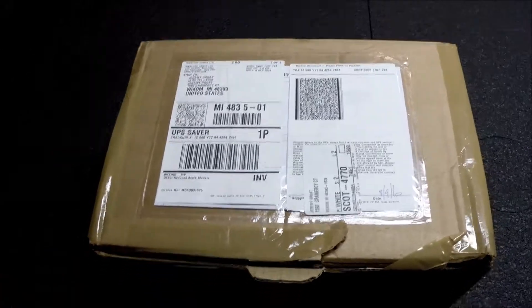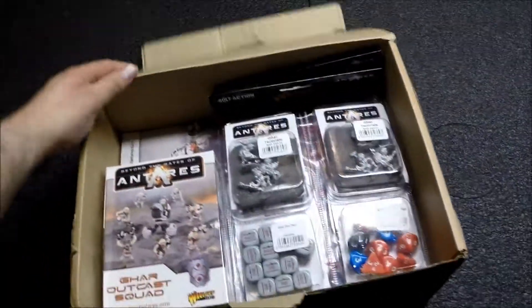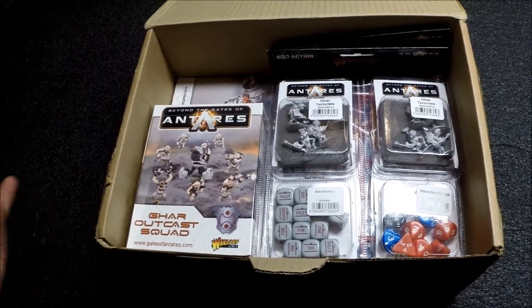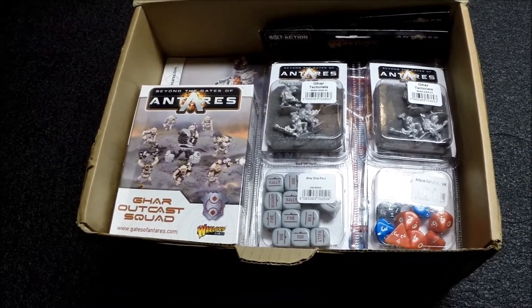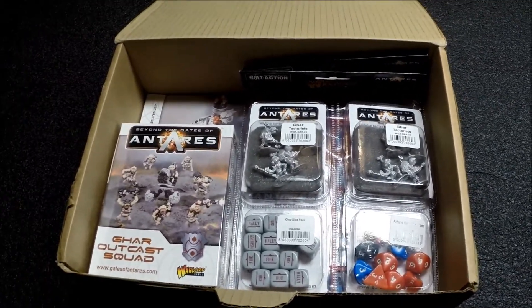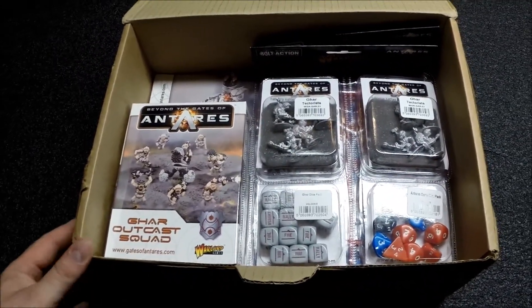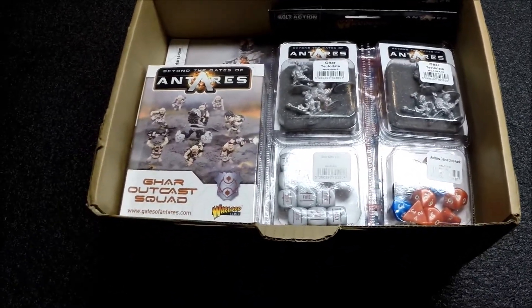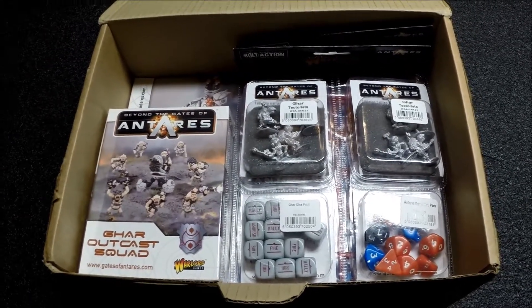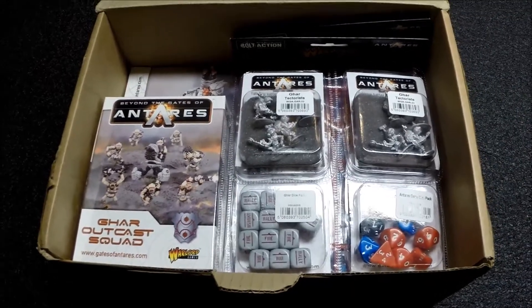Let's just open this up so you're not staring at the top of a box, because that's kind of boring. So I chose the GAR faction. Fluff-wise, they're an ancient humanoid race whose sole existence is to wage war. They're the villains of the Beyond the Gates of Antares universe. Basically all the factions I play for any game system are typically always the villains — it's just who I am, so that sort of appealed to me.